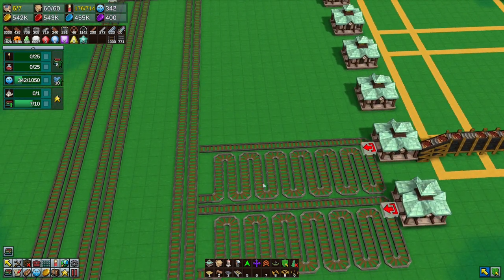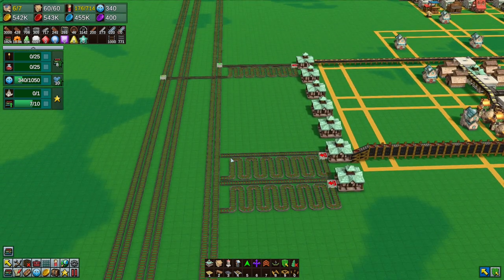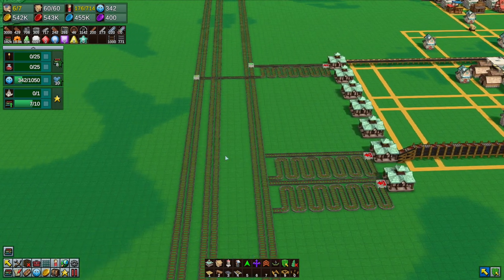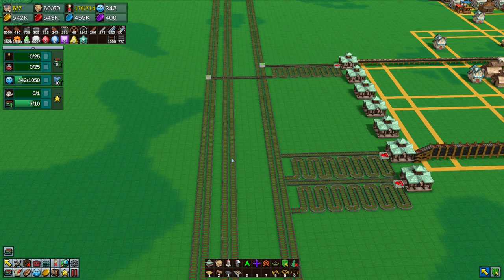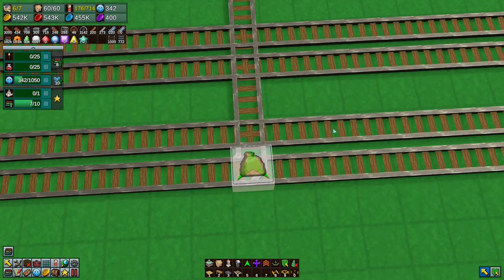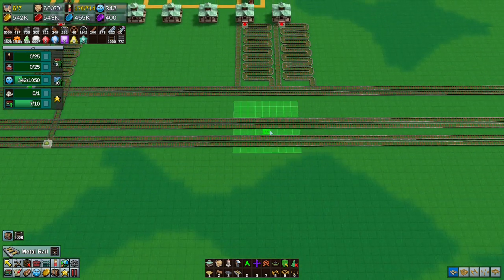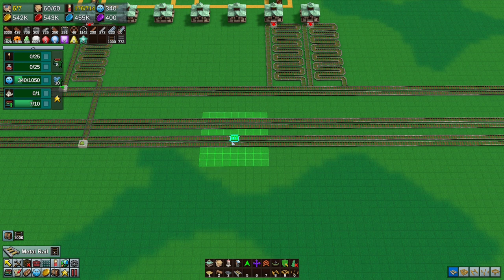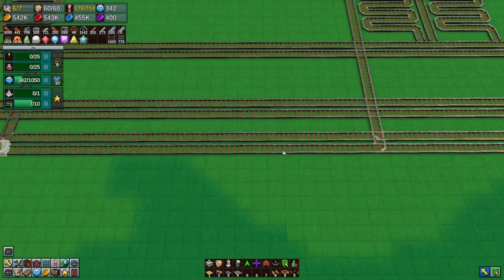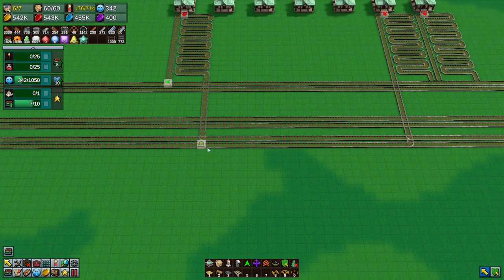This is track number four, so this one is a track pick-up. That's this one here. We've got one coming this way, so we want to change this - it might have anti-clockwise traffic too. We want to come in from this way, and from that way - but I think that is correct. Yes, that is correct.